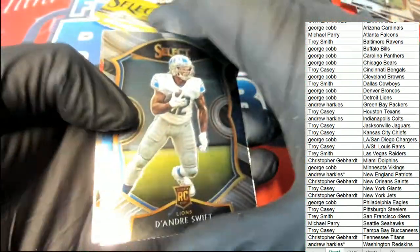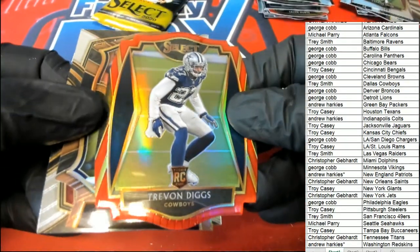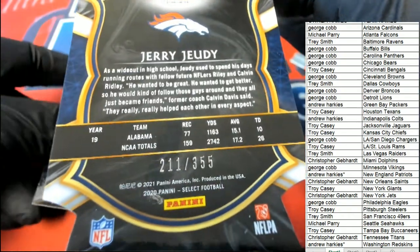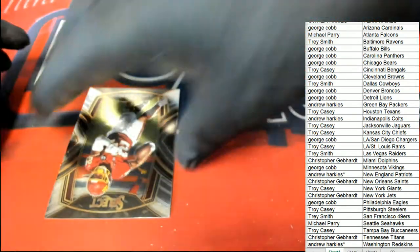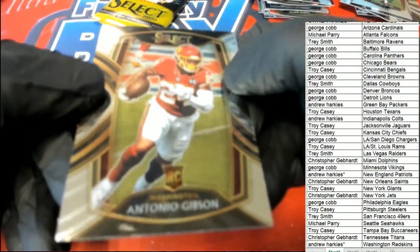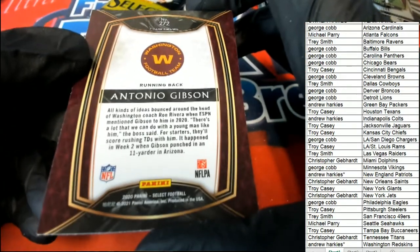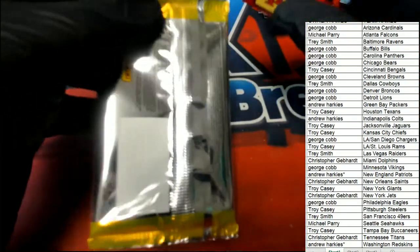Swift rookie concourse. Trevor Diggs rookie, Dallas Premier red prism — this is a prism parallel, 211 of 355. Concourse Jerry Jeudy number 255, prism parallel rookie card for Denver. Club level Gibson for Ryan, picking up a club level.